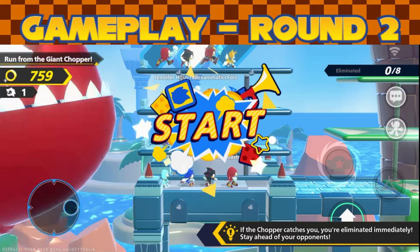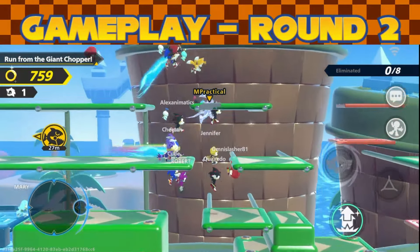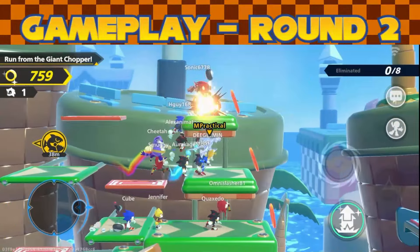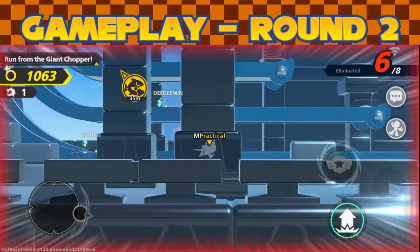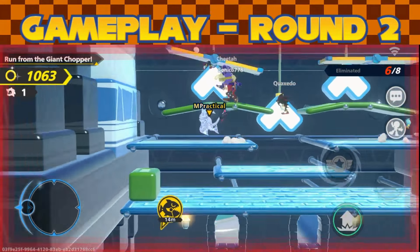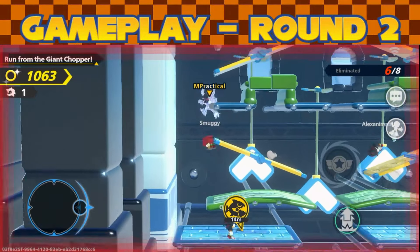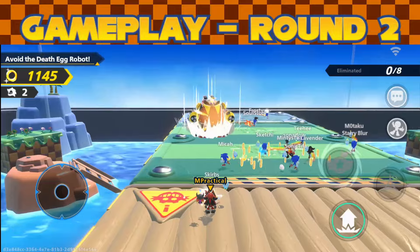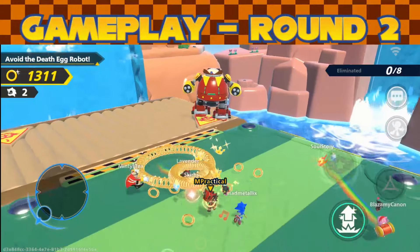The survival stages in round two are very intense — you'll find yourself having a lot of close calls. In one stage, a giant Chopper is chasing after you and you have to survive until eight players are eliminated. There is no end in sight because it keeps going until those eight are eliminated. We also have another survival stage: the Death Egg Robot, which you have to avoid on this platform.